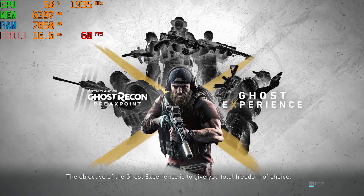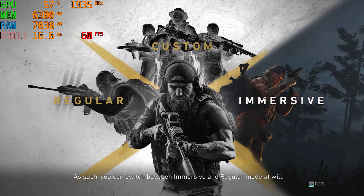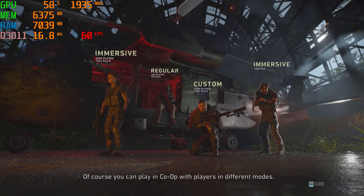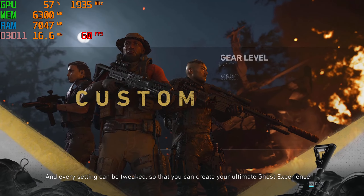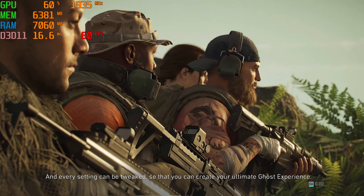The objective of the Ghost Experience is to give you total freedom of choice. As such, you can switch between Immersive and Regular mode at will. Of course, you can play in co-op with players in different modes, and every setting can be tweaked so that you can create your ultimate Ghost Experience.